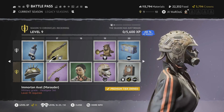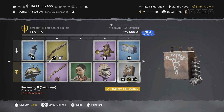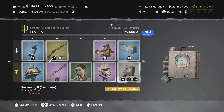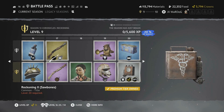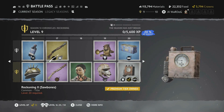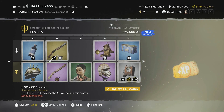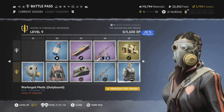Level 20 is the Reckoning 2 Sawbones title — another variation of the previous one with a symbol on the front I'll have to look into. You also get 75 crowns and another 10 XP booster.